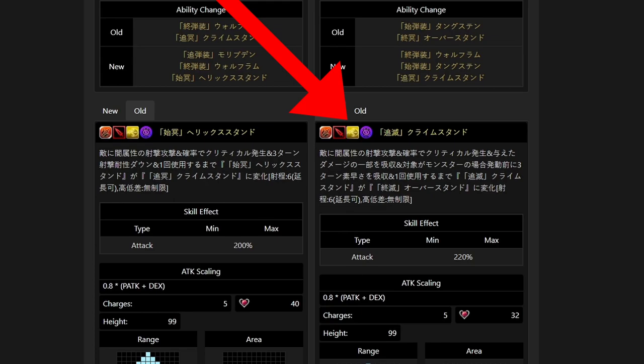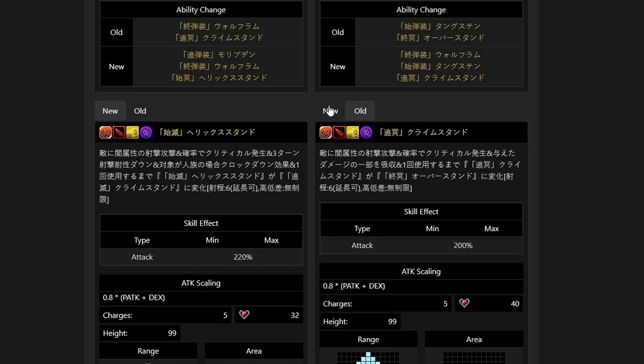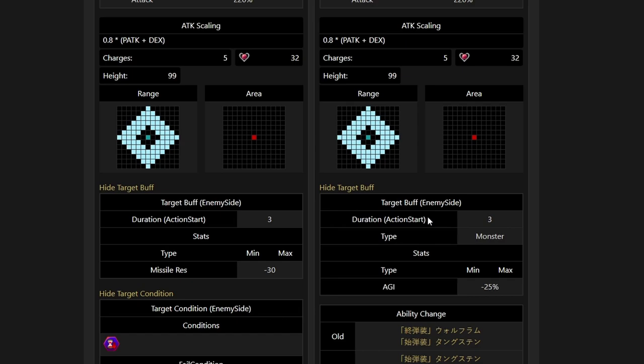For Chasing Dark Crime Stand: Dark Missile Attack on enemy, Enchance of Grid, absorbs part of damage inflicted back as HP, and if the target is a monster, absorbs 25% of the enemy's agility for 3 turns before activation. Chasing Dark Crime Stand then changes into Final Dark Overstand for one use. Range 6, high range unlimited. Comparing New and Old, we spend 8 AP less and the attack modifier also increased by 20%. Absorbing 25% of the enemy's agility when the enemy is a monster can be quite useful in some situations.